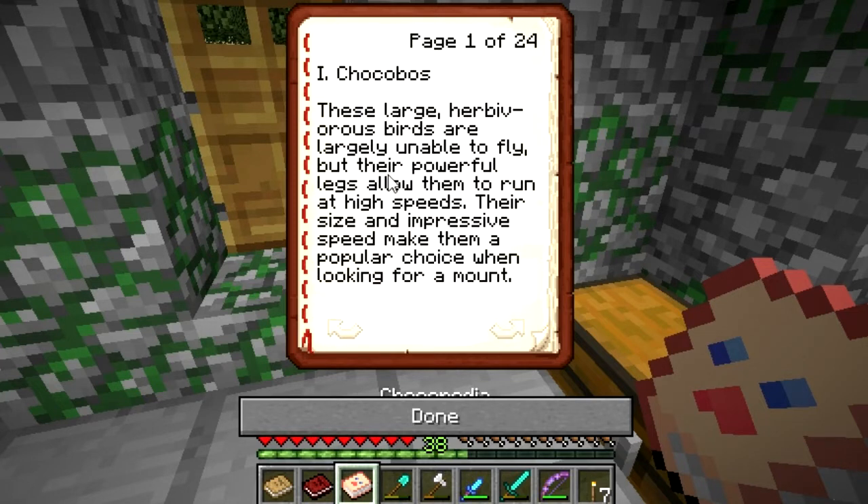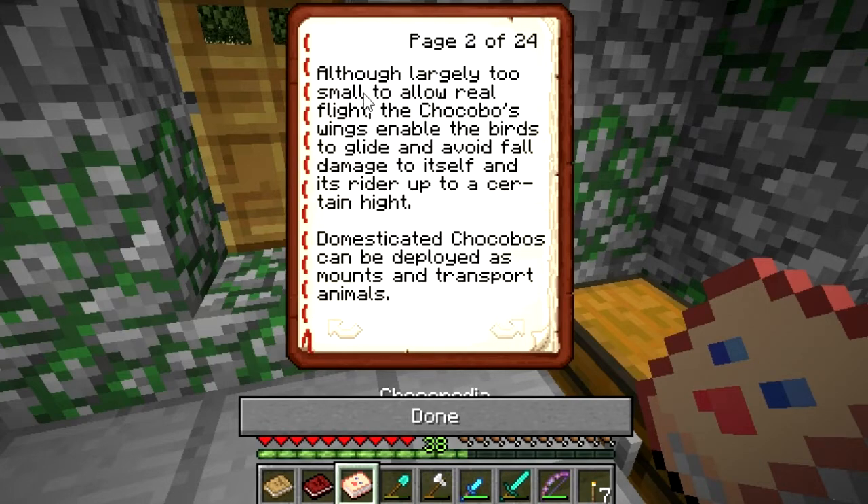Chocobos — these are large herbivorous birds that are largely unable to fly, but their powerful legs allow them to run at high speeds. Their size and impressive speed make them a popular choice when looking for a mount. We need to make a mount!